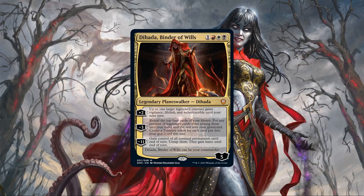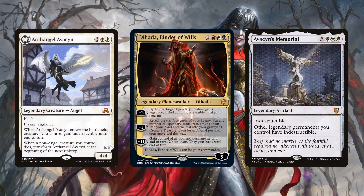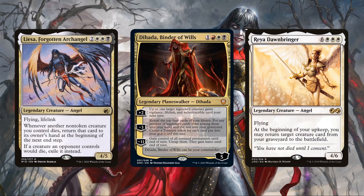While Dehada's protection is certainly impressive, it's by no means flawless. So we'll be adding to the core build's already built-in selection of reanimation and recursion sources with some of our own sources of protection, ensuring that our legendary creatures are a nightmare to remove and, in the off chance that they are, we can easily reanimate or recur them to fight again once more.